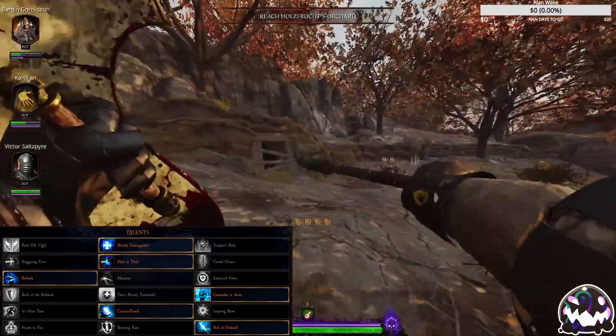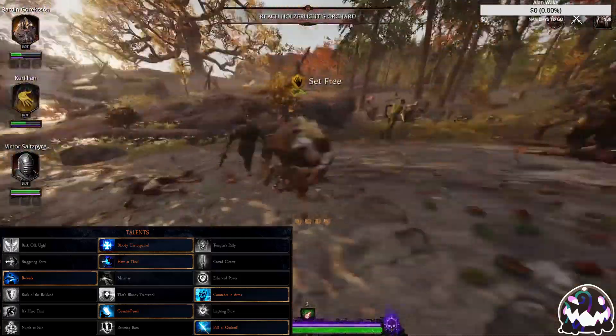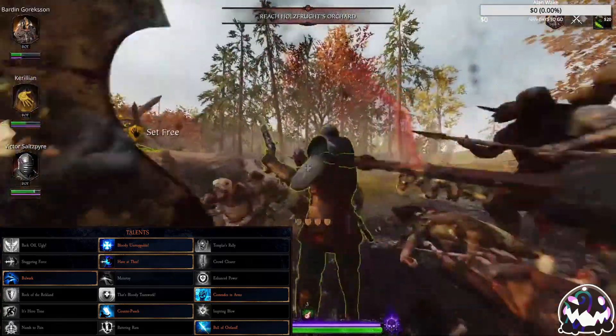Lastly, for level 30, choose whichever talent best suits you. Numb to Pain is good for survivability, Battering Ram is good for keeping massive amounts of armor and bosses in check, and Bull of Ostland is good for the extra damage.